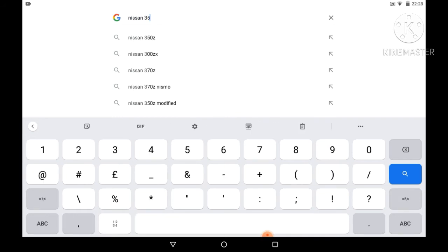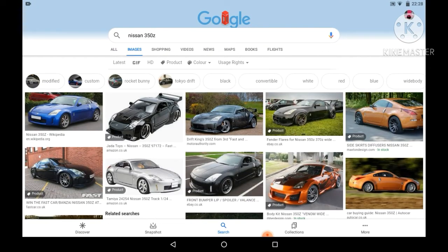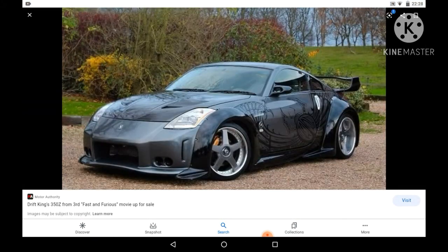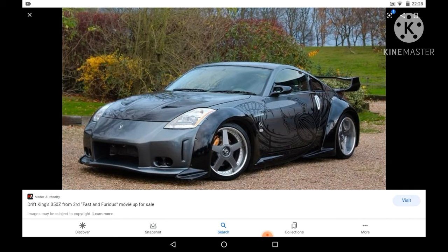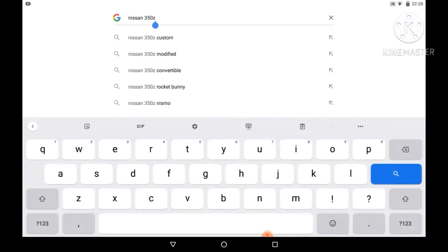Number 6 is the Nissan 350Z. It would be so cool to see a Nissan 350Z. I did do an armored version of a real war vehicle one, but it just wasn't as good and we need a real one. Not a weird one, but it's cool I guess.